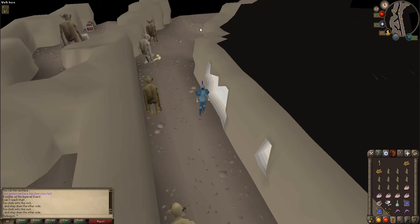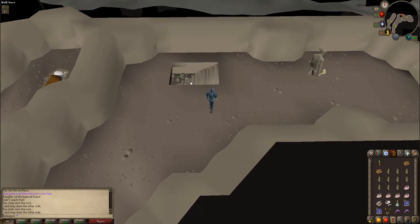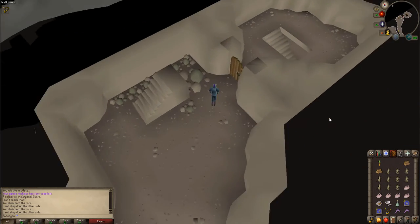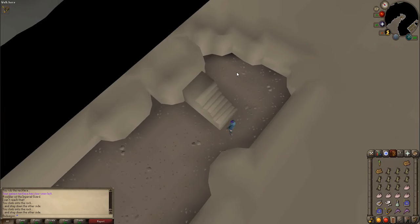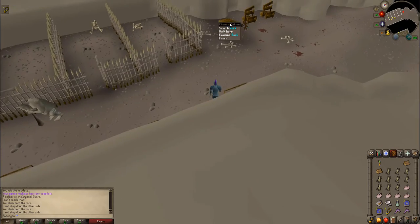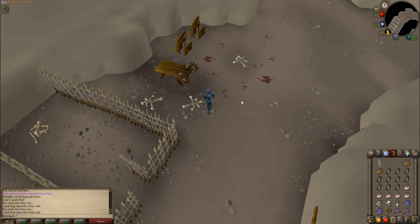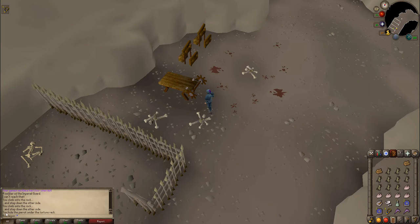Once inside the stronghold, head north and down the staircase. Head east and unlock the prison door, then head down the staircase and head south. Once you are at the jail, head over to the rack north of all the cells and use your parrot on it. It should say you hid the parrot under the torture rack.